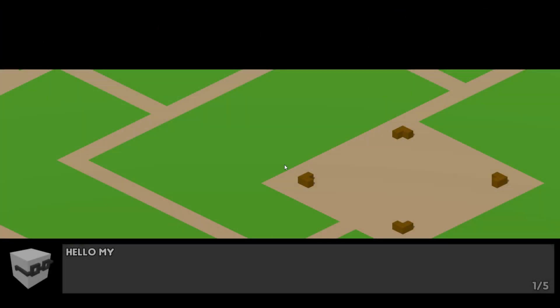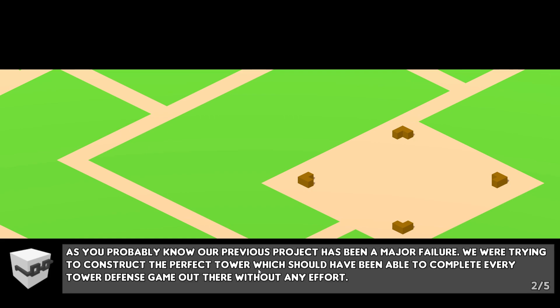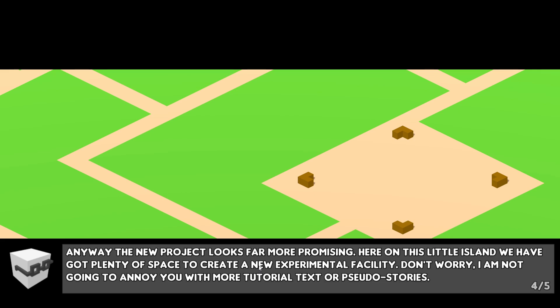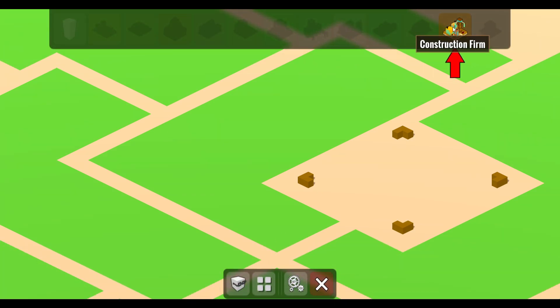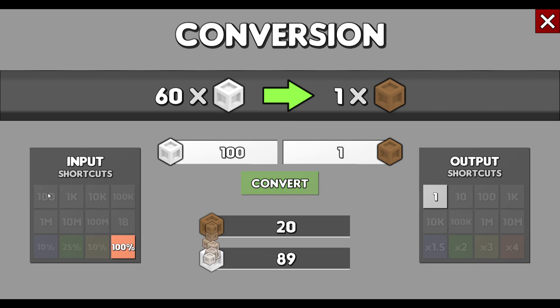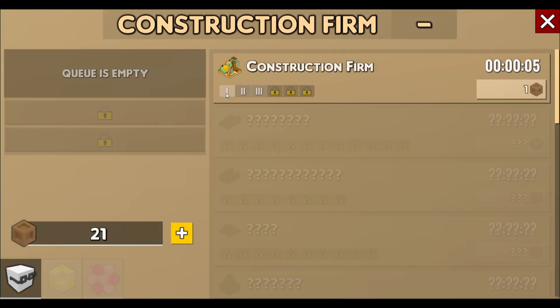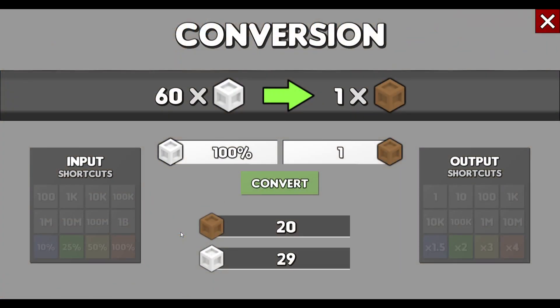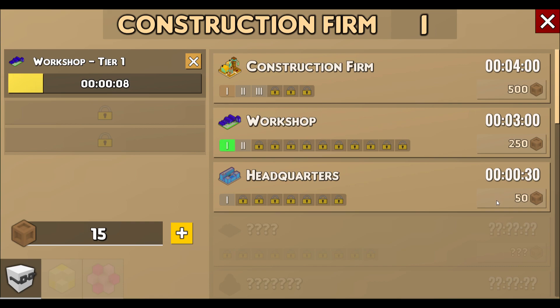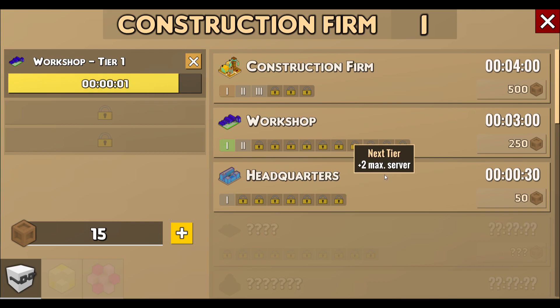There we go — we failed. Dr. Cubicle, chit chat, bunch of stuff. We're free to explore as we please. I can add a workshop, and I just cannot afford headquarters, but at least I can make something. Let's see what kind of cool stuff this gives us.